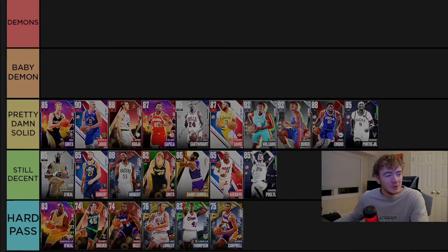In the pretty damn solid tier we have Rick Smiths, Nikola Jokić, Dino Radja, Clint Capella, Bill Cartwright, Anthony Davis, Mark Williams, Jalen Duran, Joakim Bead, and Bobby Portis. Rick Smiths is a better all-around cracked guy — really tall, great in the paint, great finishing. Jokić has an awkward release but can shoot from center, is a good playmaker, post guy, and finisher. Dino Radja has a massively long wingspan, good midrange, playmaking, finishing, and great rebounding. Clint Capella has some midrange, is a great defender and lob threat.